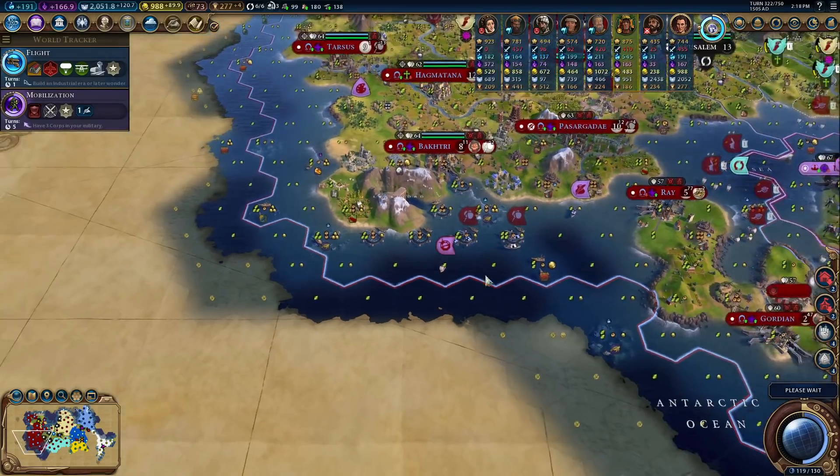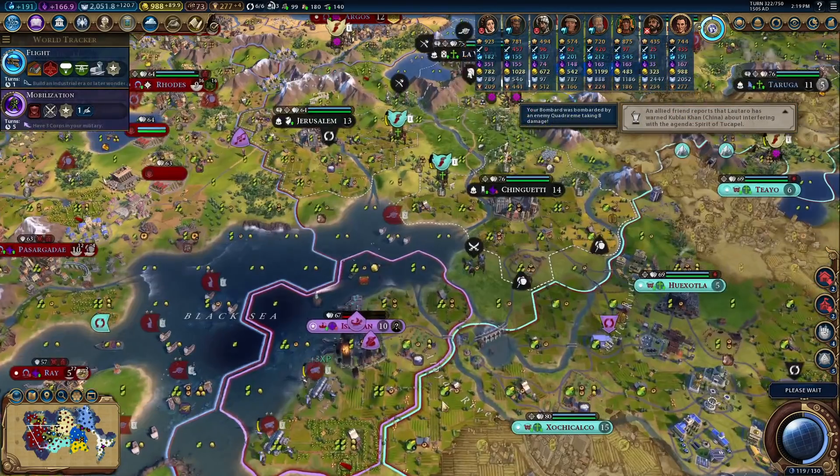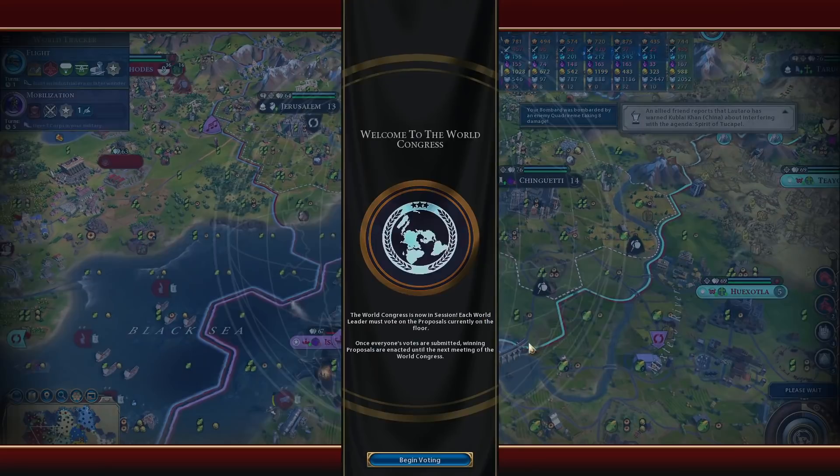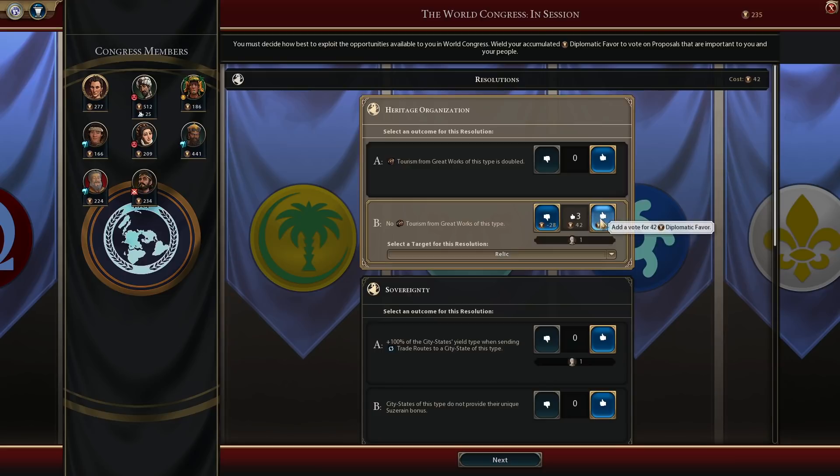You are denouncing me because I have grievances against other people — yeah. Monty's getting crankier with me, which I definitely expected. Tourism from great works like relics — we don't want to have to worry about that.